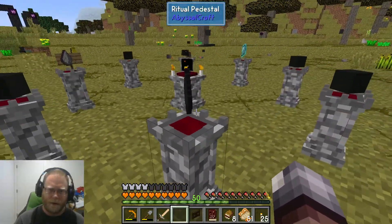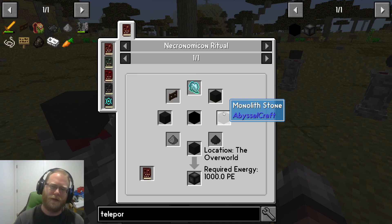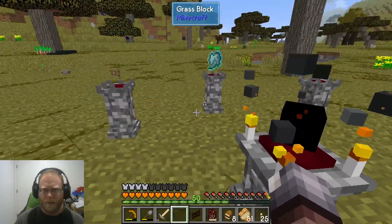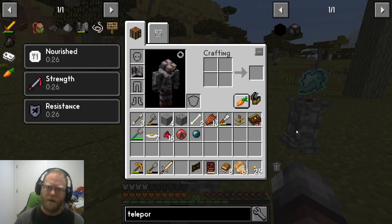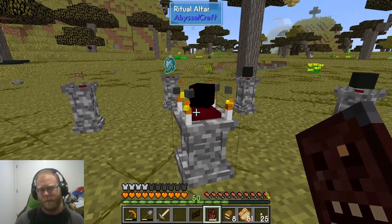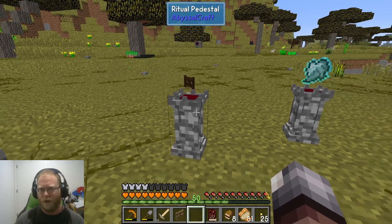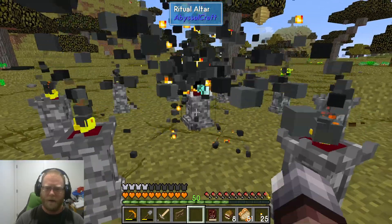I've set up the craft just as it was shown. The teleporter — or blank teleporter — goes in the middle along with the essence. We also need 1,000 PE (Potential Energy), which you charge your Necronomicon with over there. Hold down left shift and right-click. Nothing happens with the wrong material — you must use the Dark Oak Gate specifically. This gave us a real rough time the first time; we didn't think it would matter. And there you go.